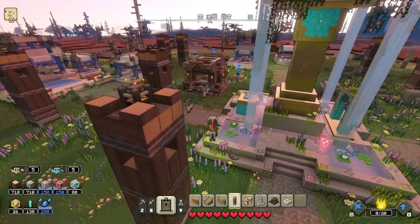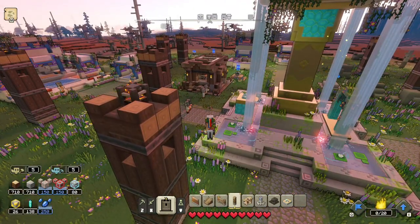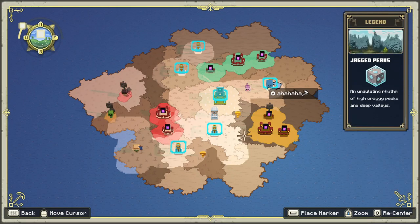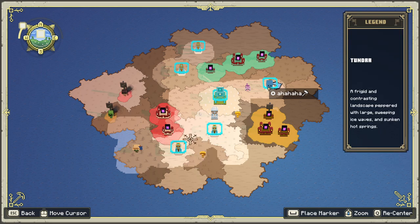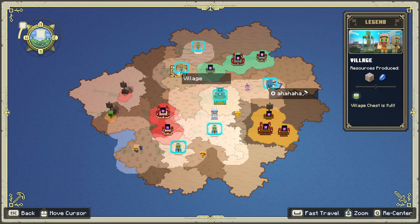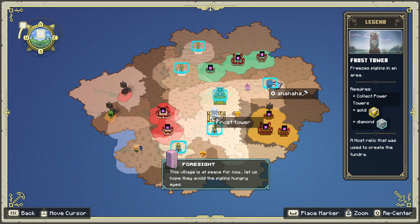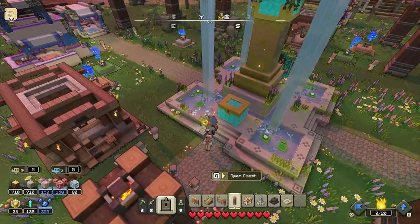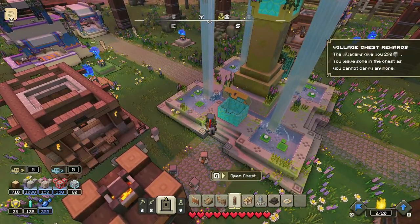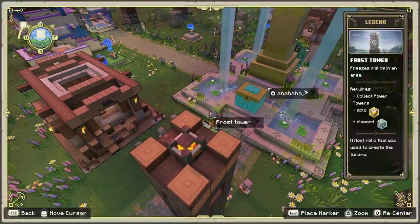And if you're wondering how do you get all the resources for this — how do you replenish them? Well, if you go on your map and scroll over any of the towns, you can actually see if their chest is full or not. As you can see, this town right here, the village chest is full. Let's see if we actually have anything in here — even though it wasn't full yet, we got 290 stone.